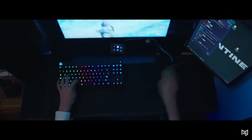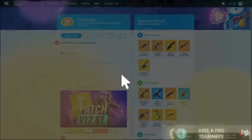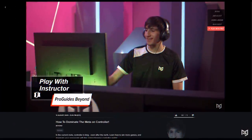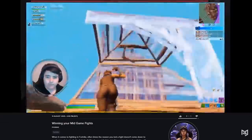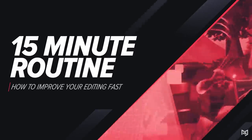Before we get into the routines, I want to remind you to check out ProGuides.com as soon as possible. We've got so much stuff on our website from courses to on-demand coaching from pro players, and even our new VOD review feature where a pro can go over your gameplay and help you spot mistakes. If you want to rank up faster and stop wasting time being stuck at the same level, go to ProGuides.com.